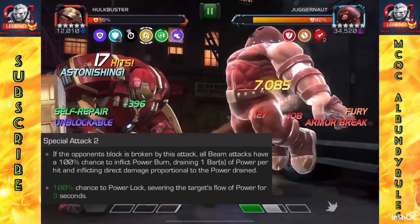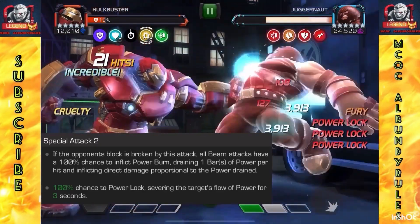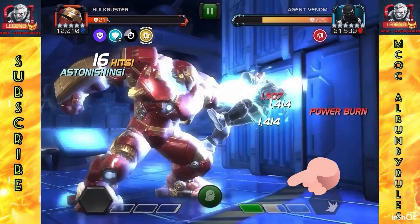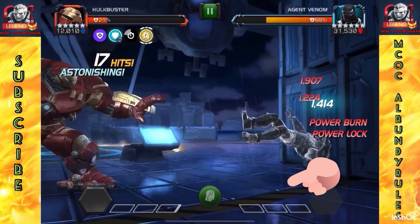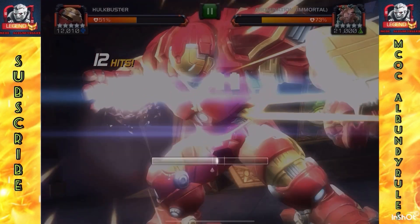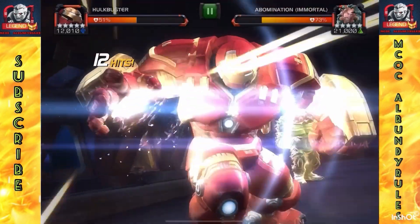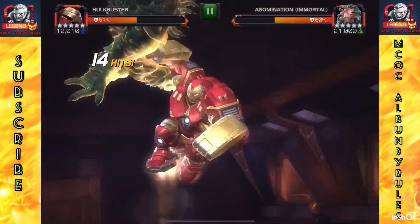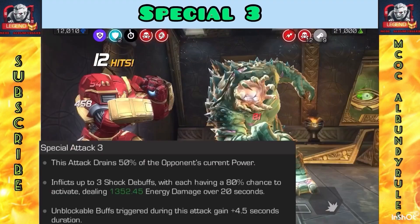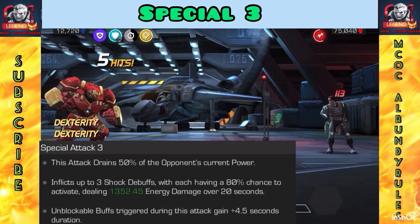Special 2 is great for power control — you can do the power burn along with the power lock, which has a hundred percent chance to power lock. That is very big when you have that set up correctly. Special 3, as I showed a moment ago when talking about shock debuffs, gives you three shock debuffs, which is going to be the big thing.